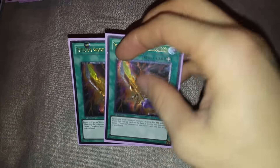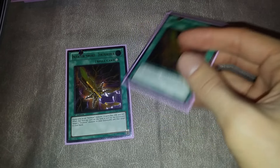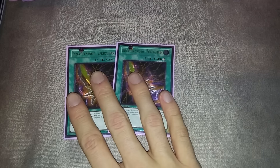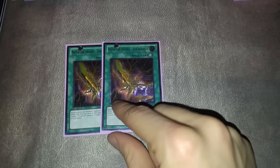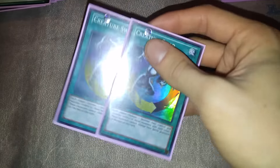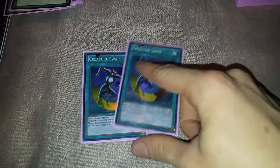We're also playing two Sword of Revealing Light. I think this speaks for itself — Sword is just important. Two can sometimes clog, and I know a lot of Insector players are on the fence about playing more than one, but I like two because for some of the combos you really just want that second one. We're playing two Creature Swap, which is cool because it's an out to the Cosmo ships, but also because you can give them a Howling Insect and plus a billion off of it.